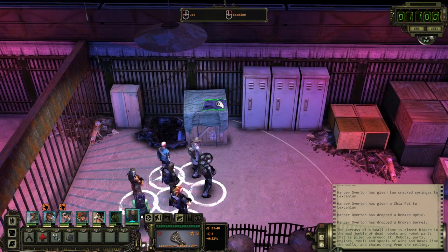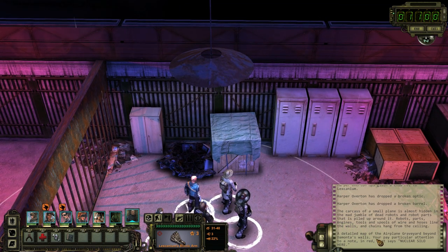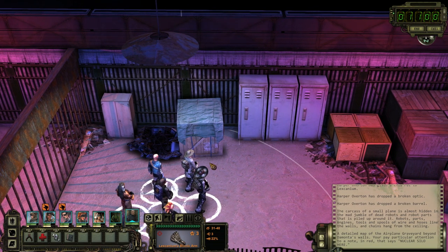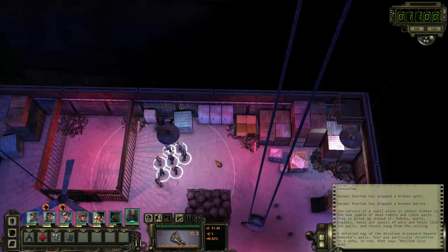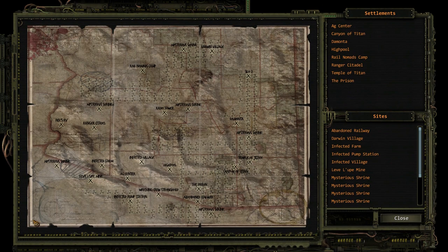Looks like a map — a detailed map of the airplane graveyard beyond Demonta's walls. 'Your pay particular attention to a note in red that says: Nuclear silo here.' Good to know. I'm assuming that just got marked on my overworld map. There's Demonta. Was it just talking about Silo 7? Because I've kind of already been there.